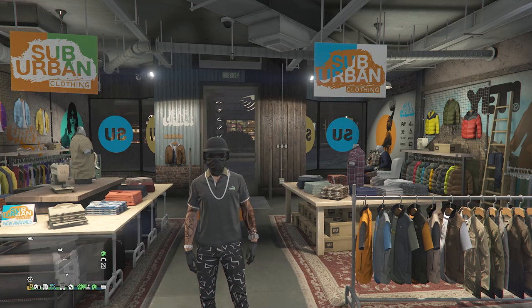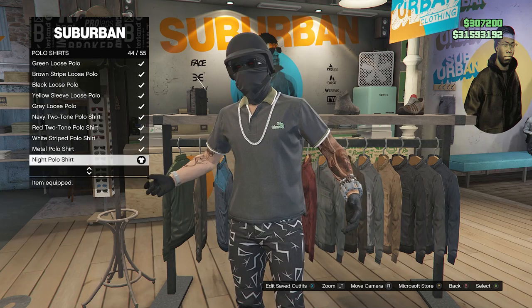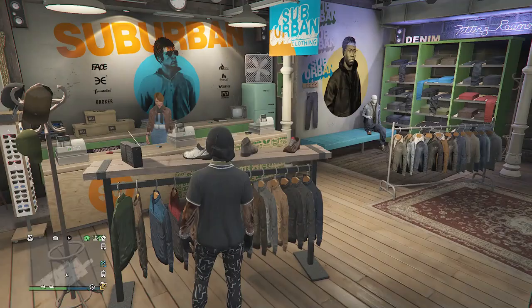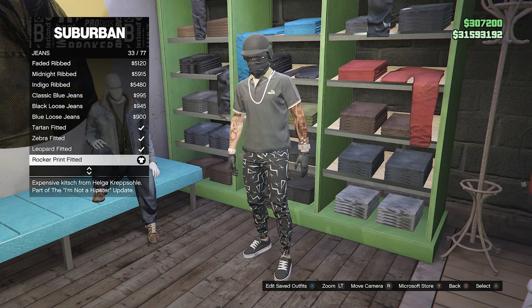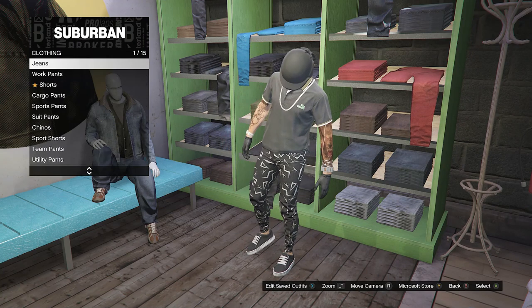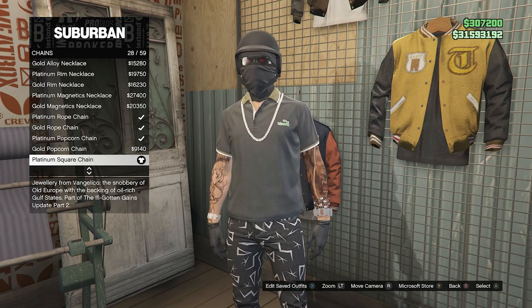After getting back to the clothing store, we're going to work on the fourth outfit. Walk over to your tops, scroll down to polo shirts on slot 44, and look for the night polo shirt on slot 44. After equipping this polo shirt, back out of tops, head over to pants, click on jeans on slot 1, and equip the rocker print fitted on slot 33. Once you've equipped these jeans, back out, head over to accessories, click on chains on slot 1, and look for the platinum square chain on slot 28.